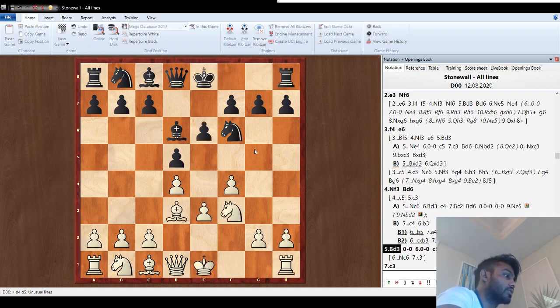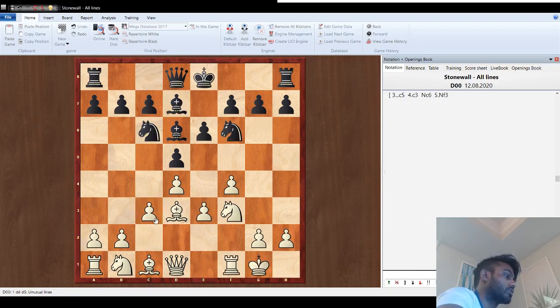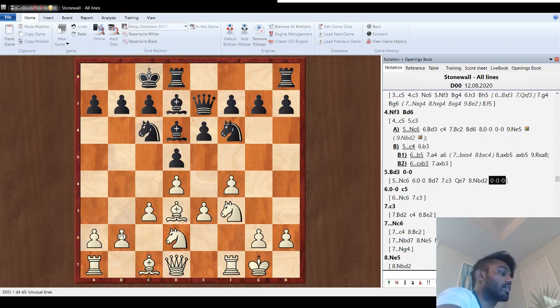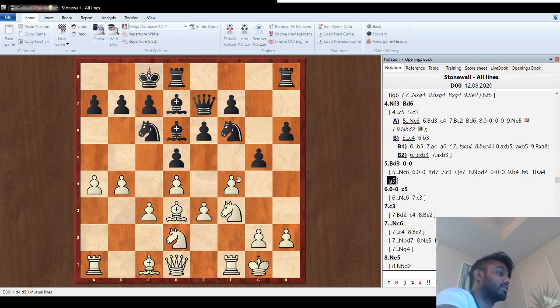Now let's cover if they castle queenside. For example: knight c6, castle, bishop d7, c3, queen e7, knight d2 — remember, they have no d4 break. If they castle queenside, the way to attack is b4, a4, a5 — a pawn storm. Whenever you castle on opposite sides, it's very important to use your pawns to open up their king. A huge mistake would be to take this pawn — you're opening up your own king to the h and g files, and his attack will be much faster. Instead, go knight e5 and lock it up.